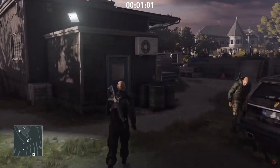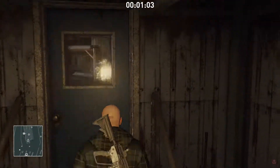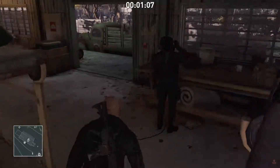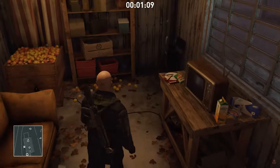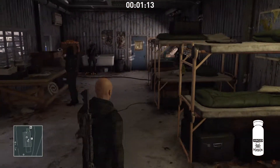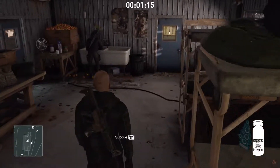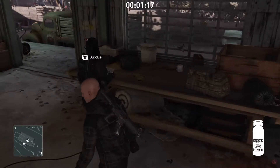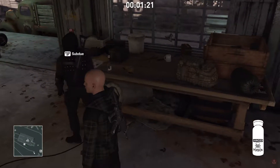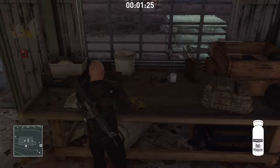Once we get into the barracks, we should see that one of the guys is walking towards the sink, and the point man is taking a drink from his water. We're not going to bump the point man — we're just going to go and grab the poison pills behind the TV, and wait for him to finish his drink while the other guy is at the sink washing up. He'll finish his drink, set it down, and start walking away. Once he does, make sure you don't bump him, and just poison his water. Nobody should notice this.